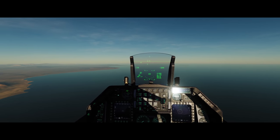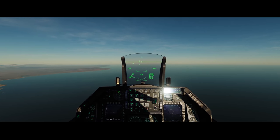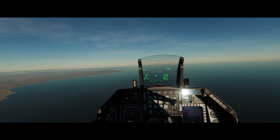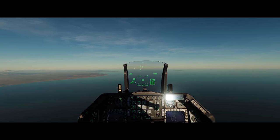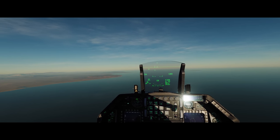Alright guys, we'll go ahead and get started here with our SAM Evasion and Wild Weasel tutorial for DCS World here in the F-16C Block 50 Viper. We're cruising along the coast of Iran and we've got an SA-6 site set up out in front of us in order to be our model for teaching you guys how to evade SAMs and how to wild weasel SAMs to protect your strike flights.